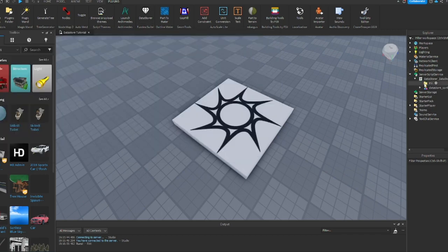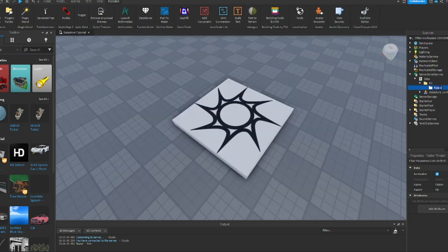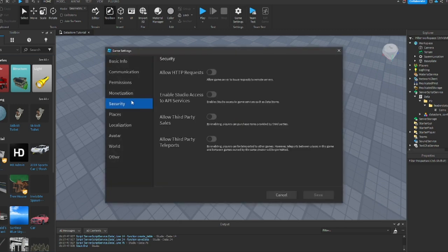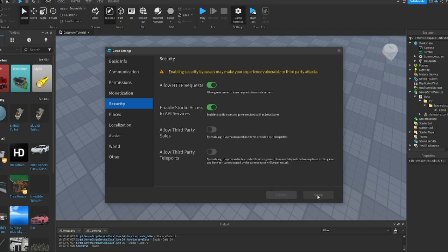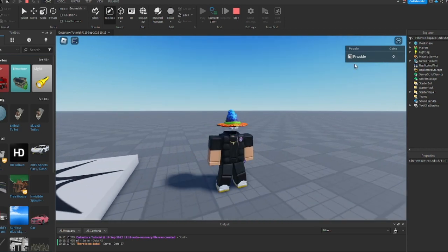We're going to go to Server Script Service and we have this over here. What I like to do is change this name to 'data', and we can add in a folder and rename that to 'leader stats'. Then we can add in a number value and name it to whatever we want, like 'coins'. Once we have all that set up, we're going to want to go to Game Settings, Security, and allow these two right here, then press Save.